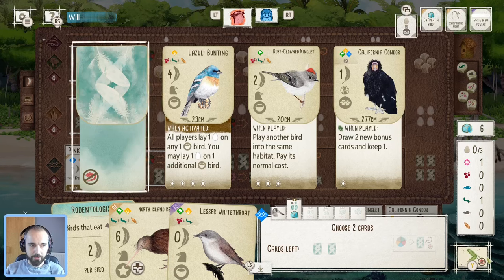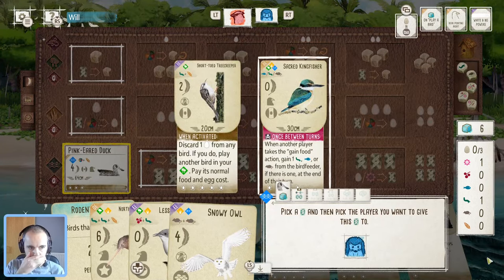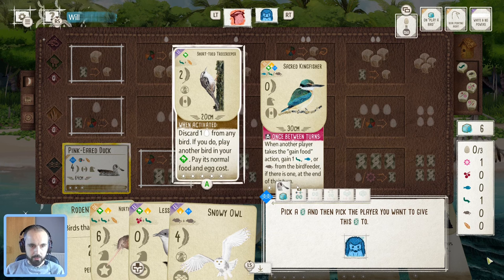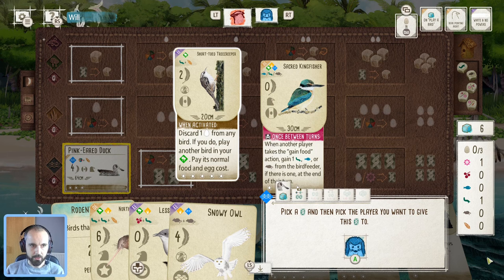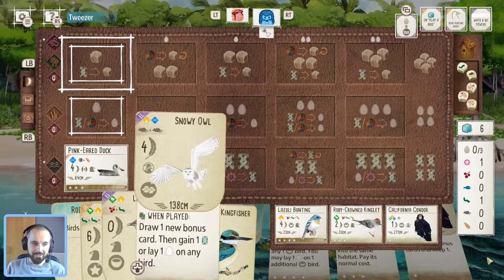I'll leave the condor for now. We've found a couple of nice rodentologist birds so I'll quite happily give my opponent the treecreeper — I feel like that was quite good in European expansion gameplay but not so much anymore, with eggs being so hard to come by. The kingfisher I can easily get down and that's going to help out a lot playing some of these other birds too. That's a good start — found the birds we want.